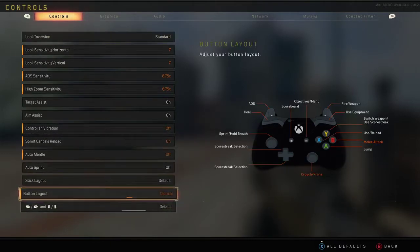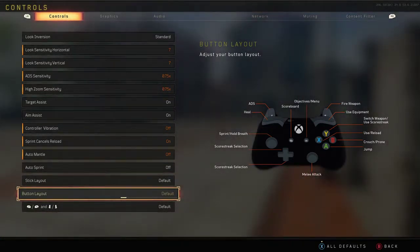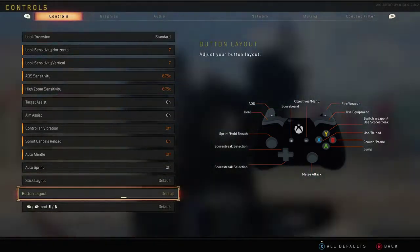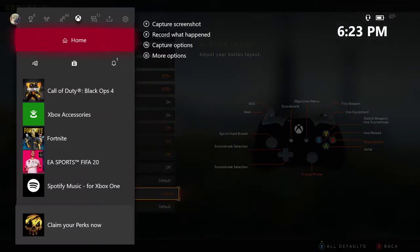I play on tactical. If you play on default, the only difference is that crouch and prone will be on B. If you play on tactical, crouch and prone are going to be on the right stick. Let me show you the settings here.